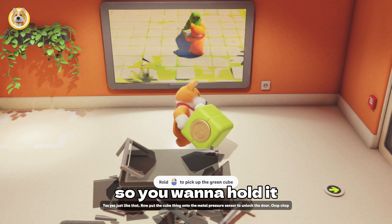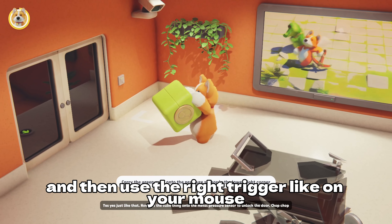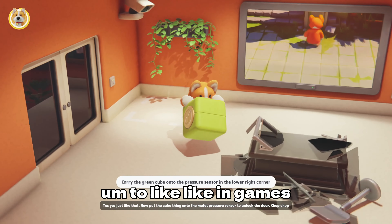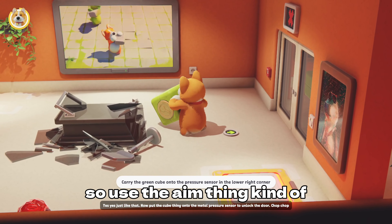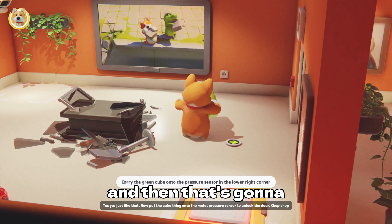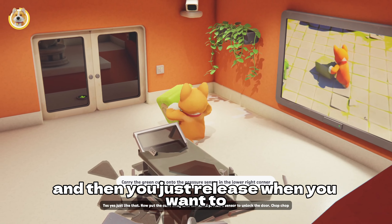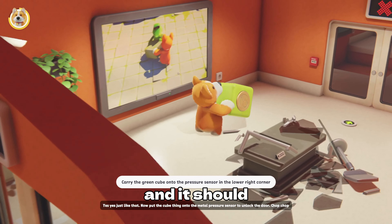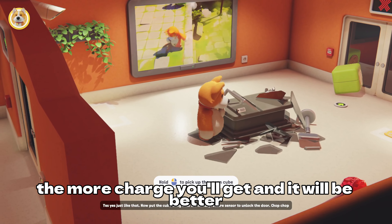So you want to hold it and then use the right trigger — like the aim button on your mouse, you know how you aim in games? Use that aim button, hold it, and then that's what you want to do to throw. Just release when you want to and it should be pretty powerful. The longer you hold it, the more charge you'll get and it will be better.